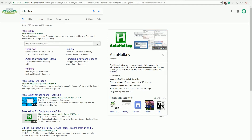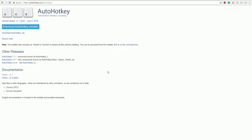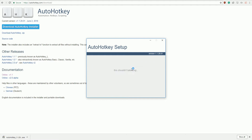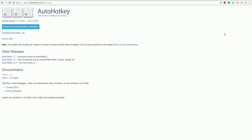Downloading and installing AutoHotKey is very simple. Just go to their website, click download, and download again. When the file is downloaded, go with Express Installation. This shouldn't take long, and there you have it.